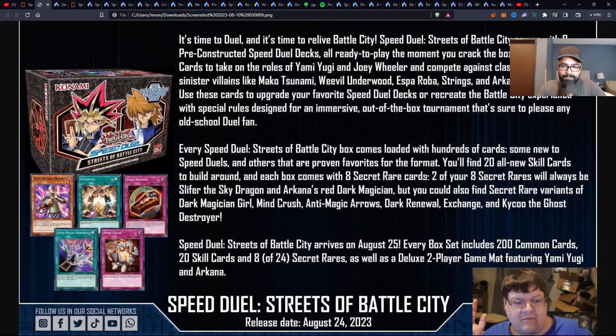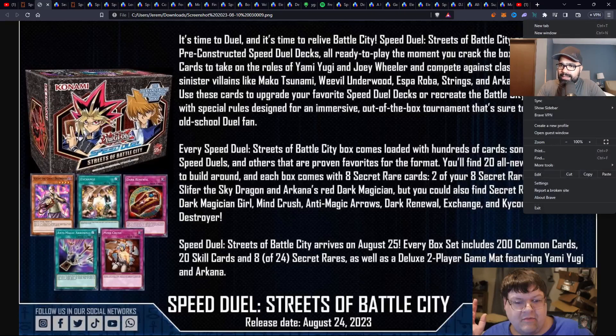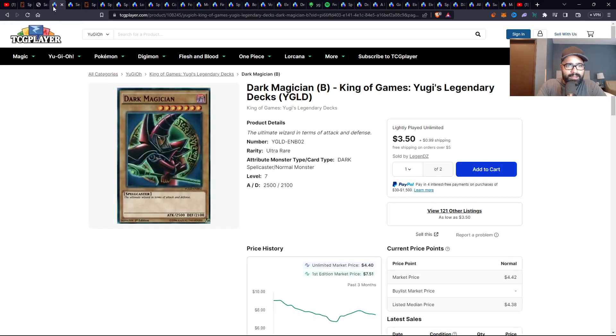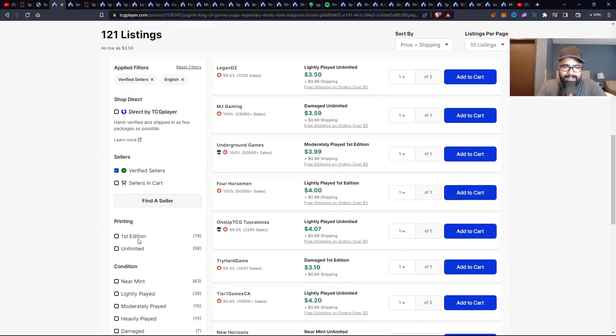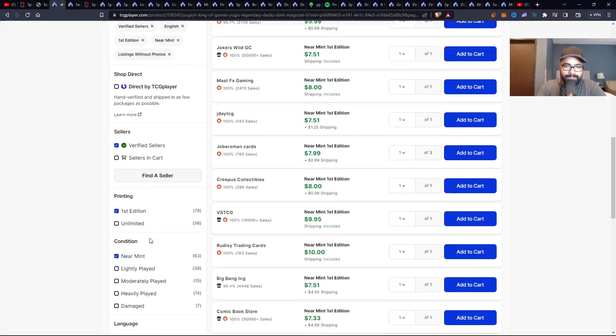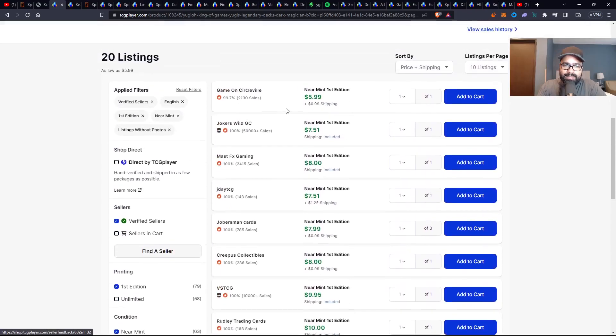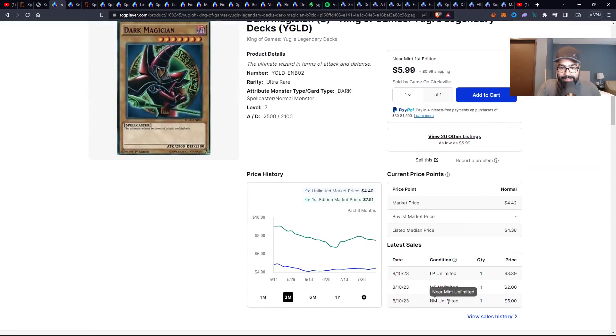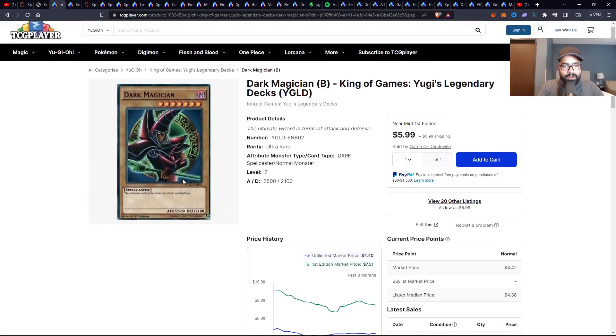And then obviously Arcana's Red Dark Magician — wow, that secret rare I need. Hopefully it's not expensive, readily available, easy to get, because I want to dig into this Dark Magician version. We should actually check the price. This Dark Magician comes in the King of Games, Yugi's Legendary Decks — YGLD. As we can see here, cleaning this up janitor style, even though this card is getting a secret rare reprint, people don't care. Only 20 listings, two pages. The card is six, going up to seven to eight — double digits and beyond.